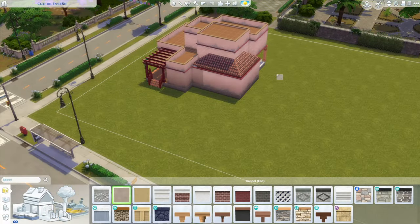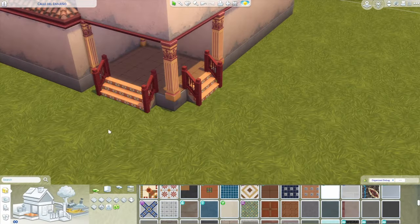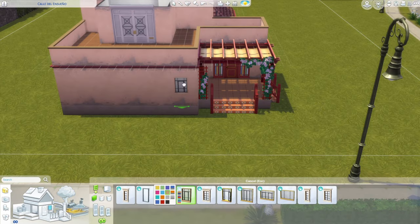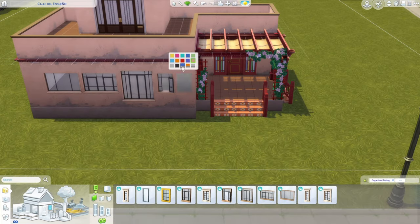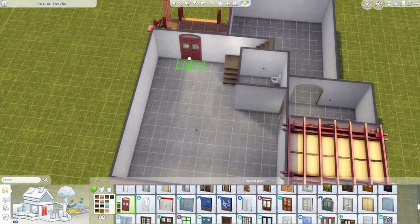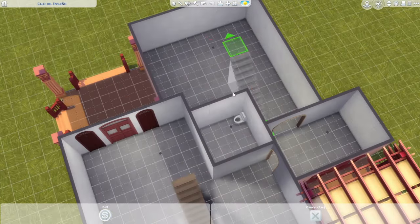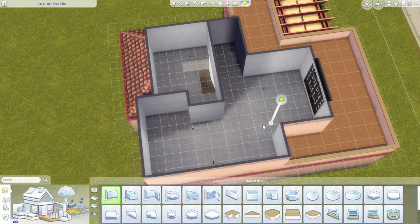I started on the back and added some columns from For Rent because the colors worked really nicely. Then I worked on the floor plan — there's a nice little entryway slash mudroom area with new skinny arches that came with the new pack. I pulled out all the windows from the new pack to lay them out and see which ones I wanted to use, and I decided on black trim for those windows. Back here there's another door and window set from For Rent with shuttered windows kept in the closed position for a little backyard privacy.